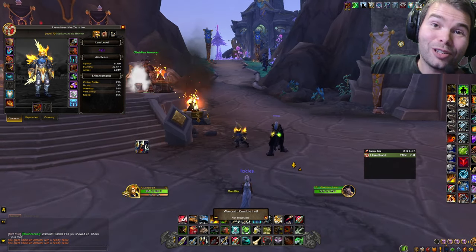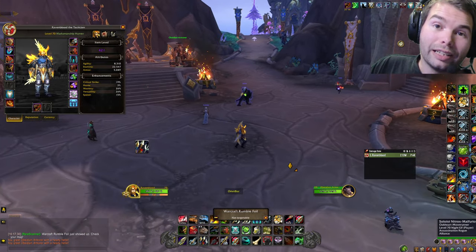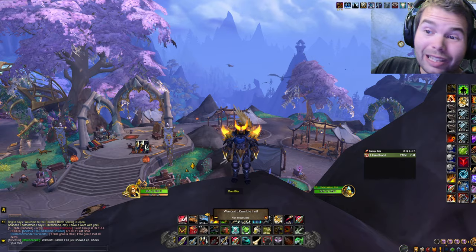It allows you to gain an edge — you can literally throw yourself down an insane pit and survive. What's super insane about this item is that it actually does not share a cooldown with your Goblin Glider.